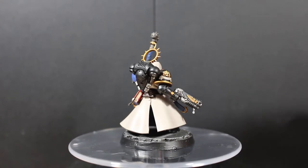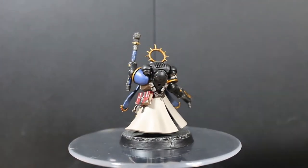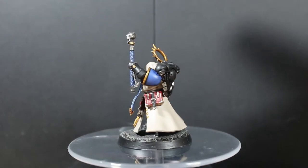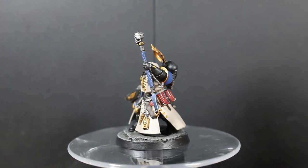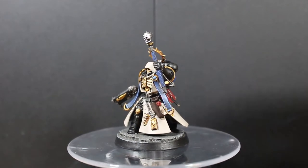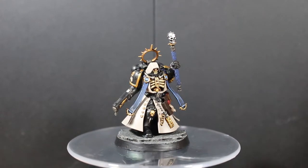The only other color added was on the book on the left side of his hip — that was Mephiston Red with silver colors on the edges and corners, and then Zandri Dust on the inside for the pages, with an Agrax Earthshade wash over it and just highlighted up a little bit as well.